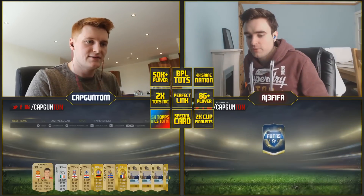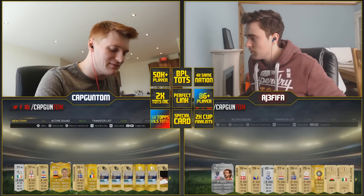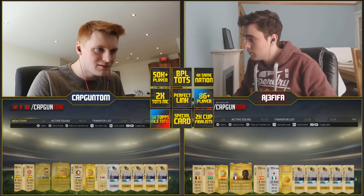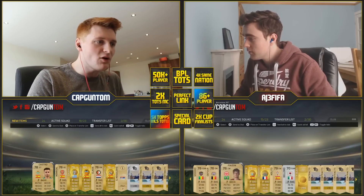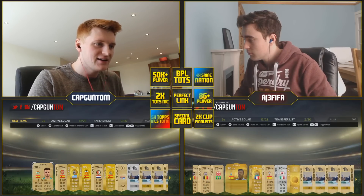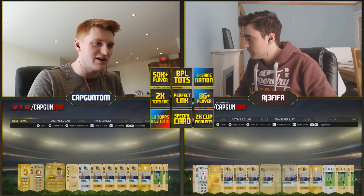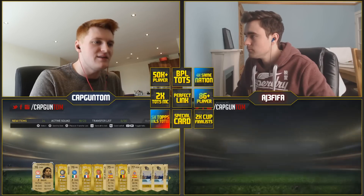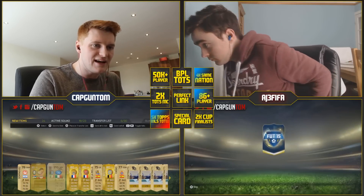First pack on FIFA then. I just got Muller in the first pack - 86 rated player, that's what I'm talking about. I've got an MLS player as well - Beckman. There's an Alito as well. I've got four Spanish players in this pack - Castro, Rodriguez and Rodriguez. Love it. Debussy - please let me... Oh, there's no freaking Aston Villa player or another Arsenal player. God damn it.